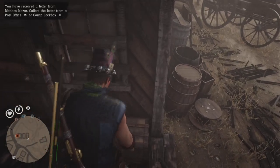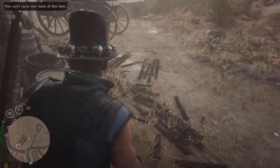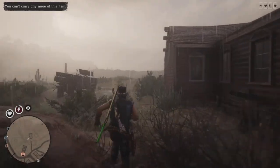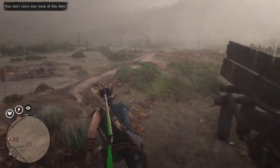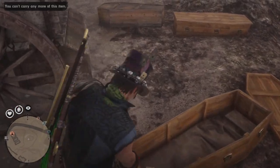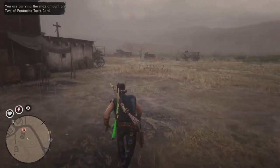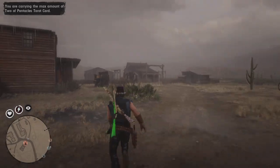The first collectible will be right here inside this big chest. Next, turn right and just under this house you'll find a Tennessee Whiskey bottle. I couldn't pick up the first three collectibles because I have the maximum of those particular collectibles — I'm saving up for the next Outlaw Pass and then I'll turn in all my sets.